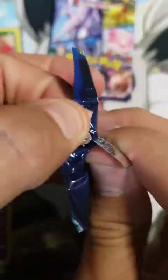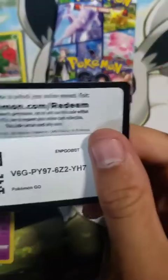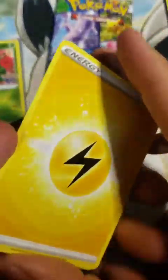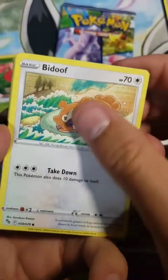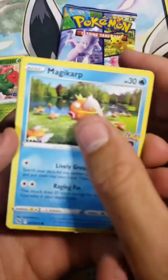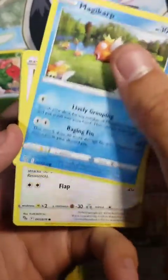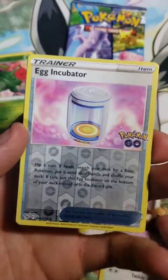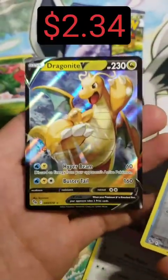Looks like we've got two packs left, so we'll get right into this next one. Electric Energy and a PokéStop, Steelix, Xatu, Bidoof — not the Ditto — Magikarp, Magikarp, Bidoof, Onix, Eevee, Reverse Egg Incubator. And we're going to have the Dragonite V — regular V.